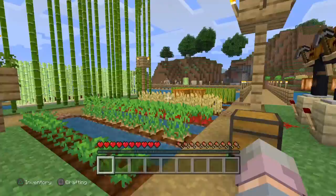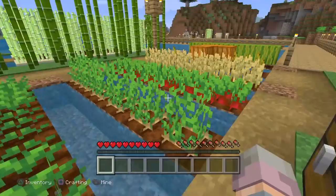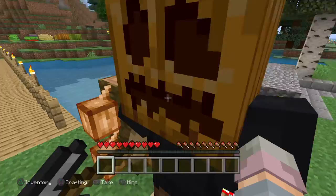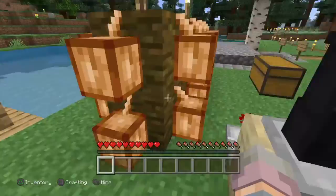We're gonna start off here. Here's our crop area where we have our crops. We have carrots, potatoes, beetroot, wheat, melons, and pumpkins. And I have some statues — the armor stands are dancing. I just put a pumpkin head with the suit on them.